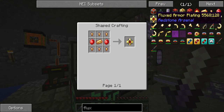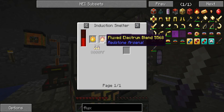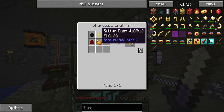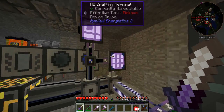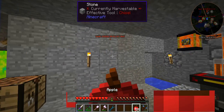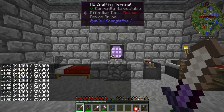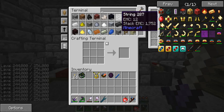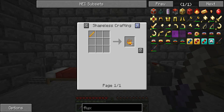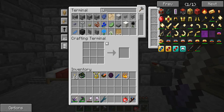Alright, so let's look at what we need for this fluxed armour plating. We need some fluxed electro ingots, which means we need Pyromythium. Let's look at Pyromythium — which is blaze powder. Ooh, blaze powder. Sulfur. Do we have any sulfur? No — we don't have any sulfur. So I think I'm about to get mining, guys, and I'll be right back.